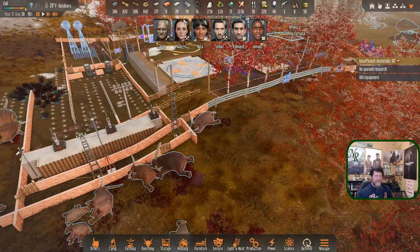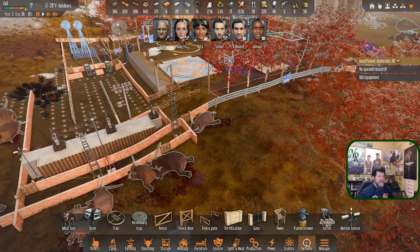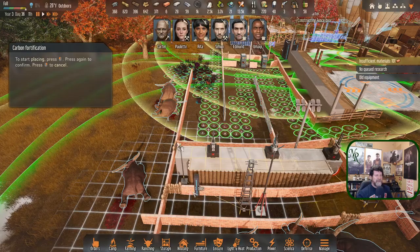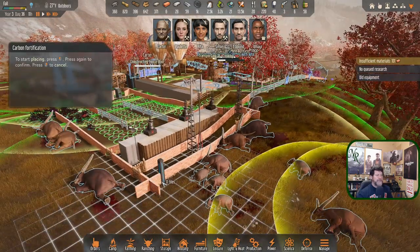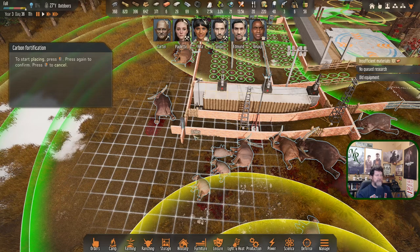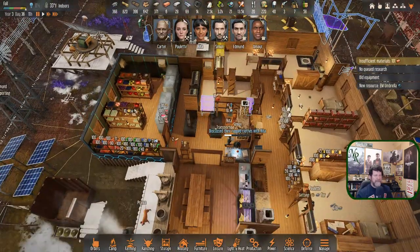How do we keep this from repeating? I thought about putting in fortification fencing instead — but why does it show so short? I thought that was a taller fence. Under defense — fortification — okay, so it's just 10 carbon nanotubes per section. It would keep them from busting through. We'd need to do there, there, there, and probably the first stretch over here. That's a lot. How to do that — maybe next episode I'll think it through.